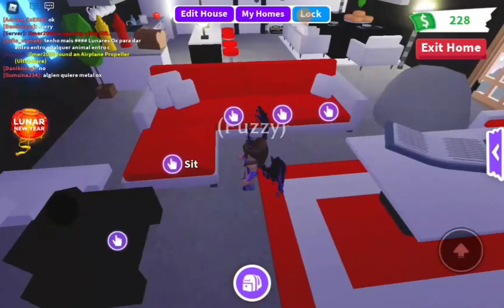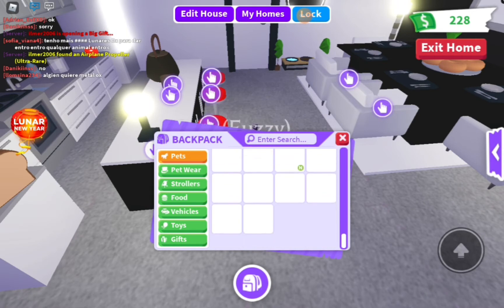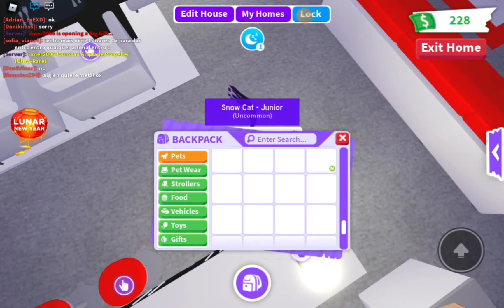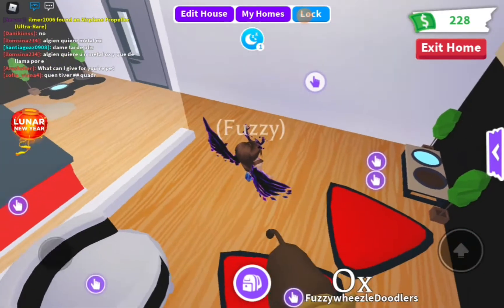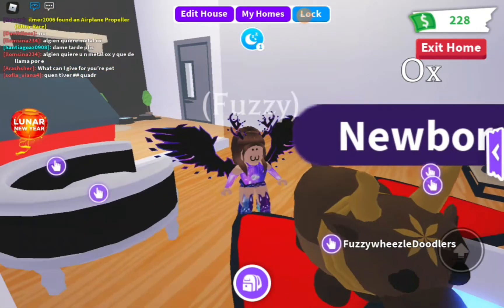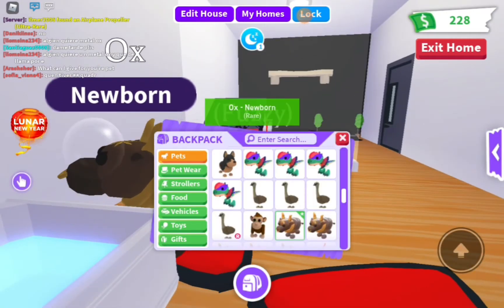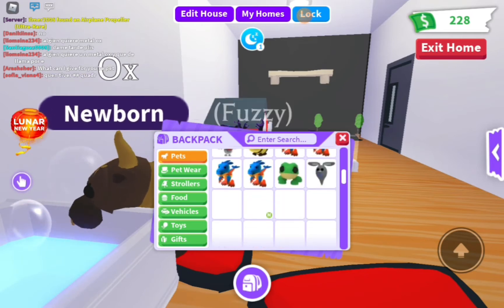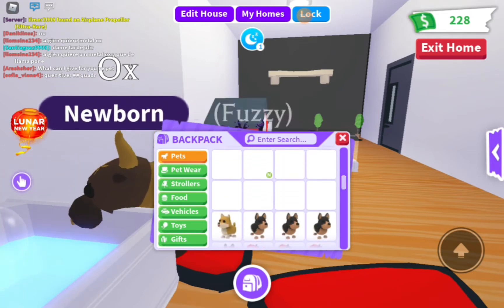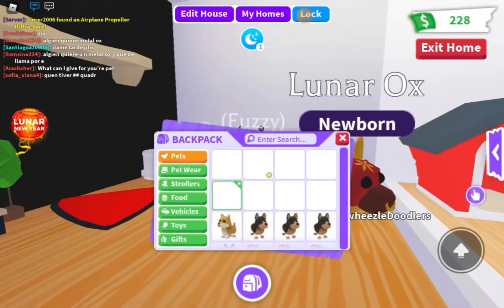There are three new oxes. The most common one is just called an ox — it's brown with yellow highlights. This is the normal ox; it's rare and this is what it looks like. They all look the same except different colors. The ultra rare one is called a Lunar Ox — it's red with yellow and brown highlights.